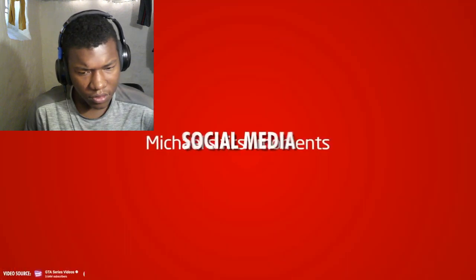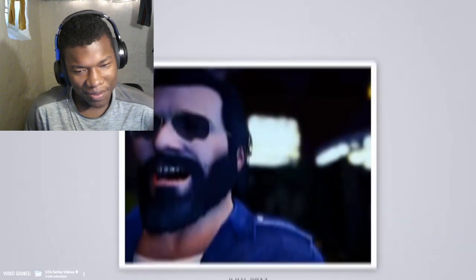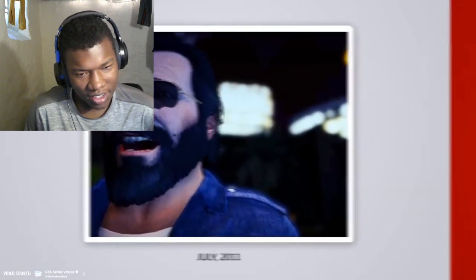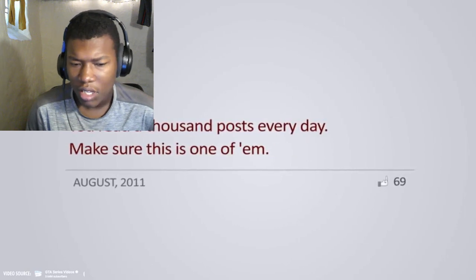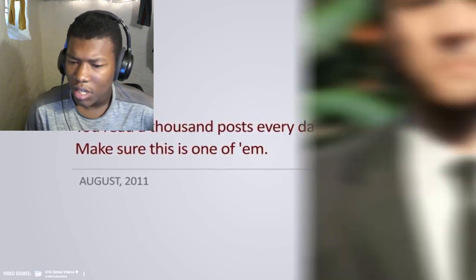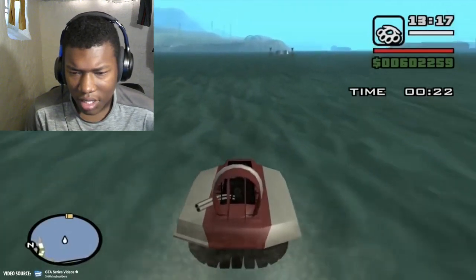Social media: GTA 5 already featured parodies of Facebook and Twitter called Life Invader and Bleeder. In GTA 6 you'll be able to engage with another social media platform known as 'What Up' — a clever spin on the popular messaging app WhatsApp.